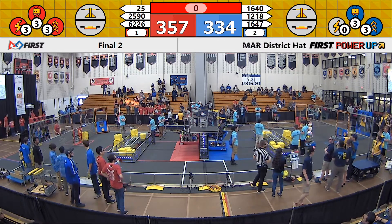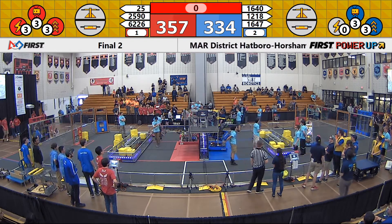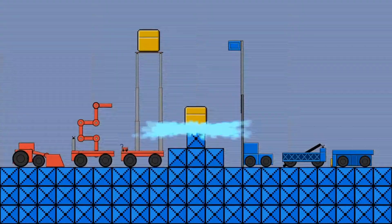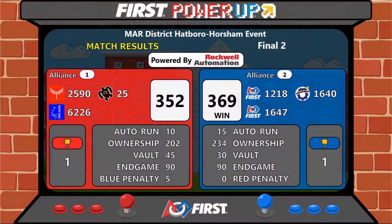All right, folks. Blue had to win that one to stay alive. There's a difference of 17 points — throw the score on the board. Taking that match is the Blue Alliance, by a score of 369 to 352. We're going to a rubber match.